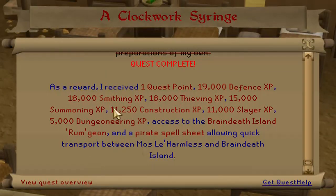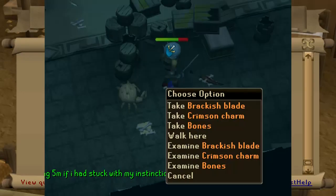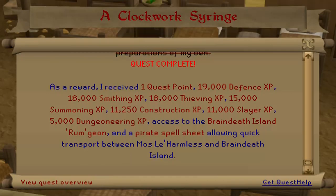You also get access to the Braindeath Island dungeon where the rum-pumped crabs are, that you can kill for the Brickish Blade. And you also get a scroll that allows you to teleport between Mos Le'Harmless and Braindeath Island.